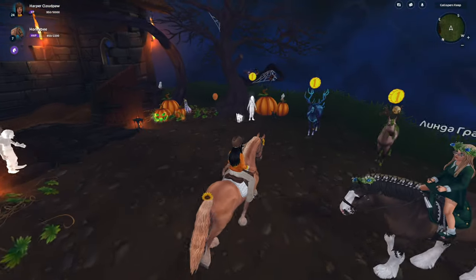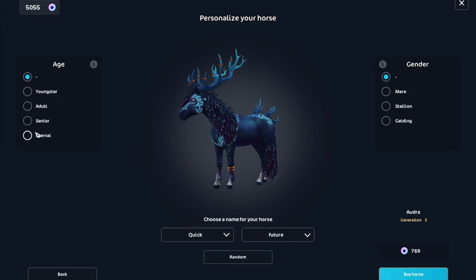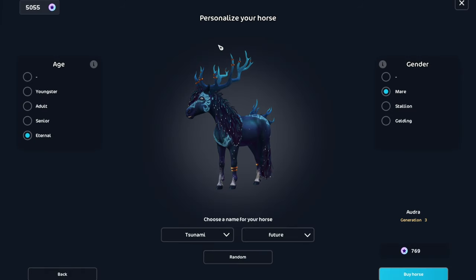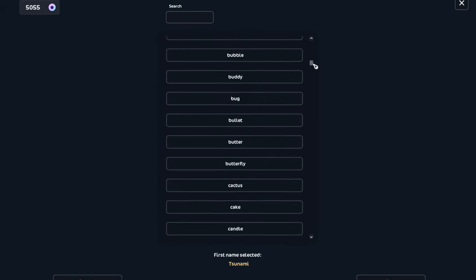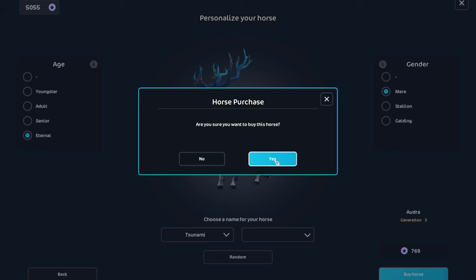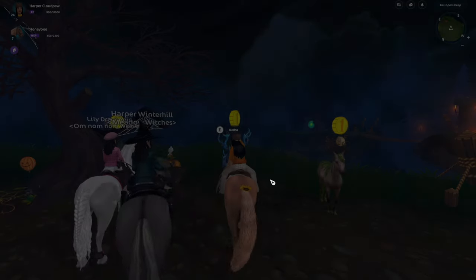I'm for sure going to get this Halfinger, so I'm just going to buy this one. I'm going to try and name her based off whatever her magic coat is. She's going to be Eternal in a Mirror — I think I'm going to name her Tsunami, because of the blue. Yay, Tsunami! Send a stable.